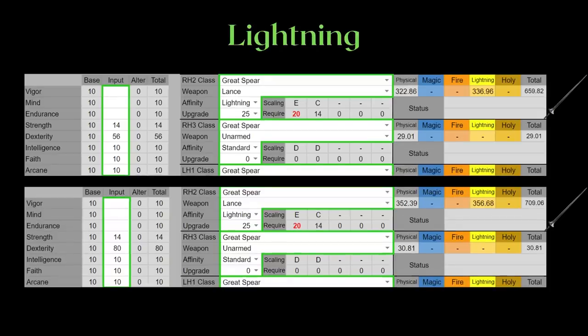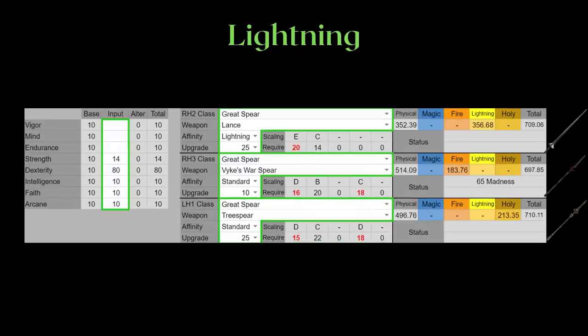This is the Lance's lightning infusion. Since the lightning infusion is split scaling on a dexterity build, we can also compare it to some other greatspears that have decent AR on dexterity, namely Vike's and Treespear. The AR is really similar, so honestly the Lance's best selling point is the customizable weapon art, as Vike's has madness, while the Treespear is buffable and longer than the Lance.